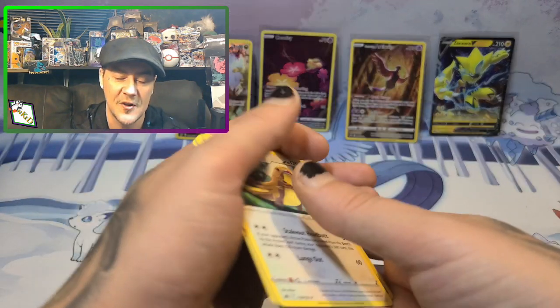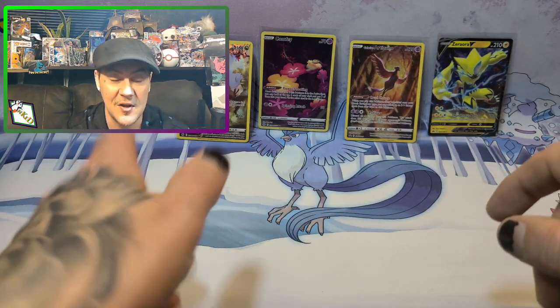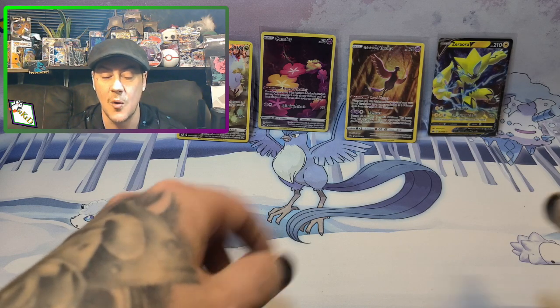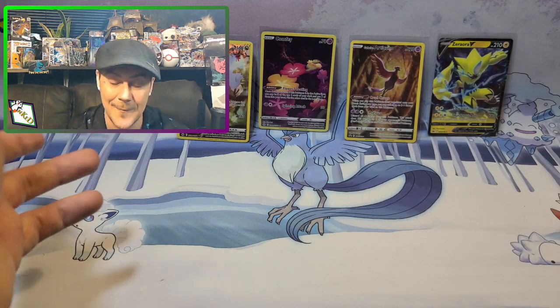Three hits out of five packs — that's awesome! I think the Goodra is my favorite because he's just so cute, but the Zoroark, the artwork on that is incredible — that lightning looks like neon. That's gonna do it for this episode, but I did just order something.